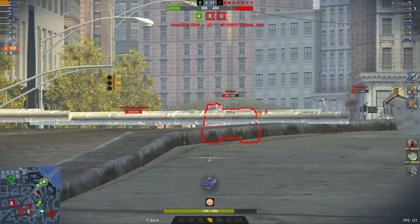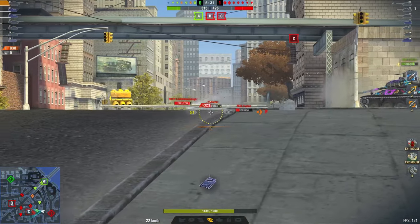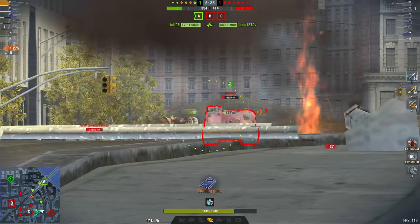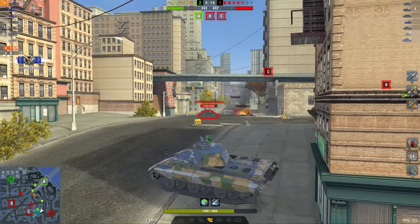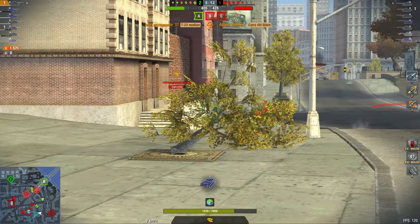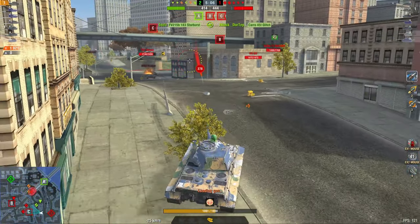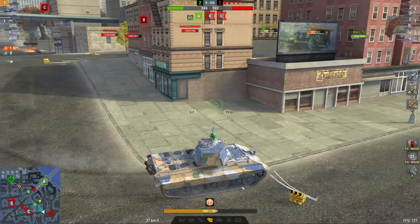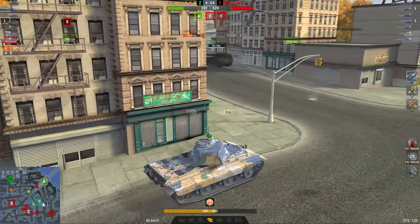We're going to play this hull-down position right here. What can that Tortoise, that M46, or the 60TP do? Can they push forward? No. I've got my team to support me here. The E50M's turret face is only 300mm, which means a lot of premium ammo is going to go through, but it is shaped and small enough that if you keep the vehicle moving, you're just not going to get penned all that often. If you get penned once for every two shots you fire, you have 1,900 hit points — that's almost 4,000 damage you can deal trading 2-for-1. That's ideal, that's what you want to go for.